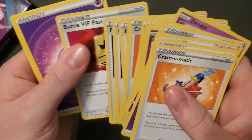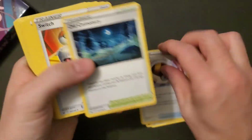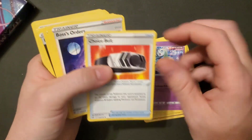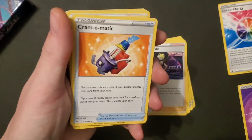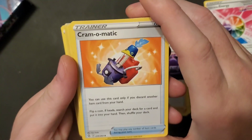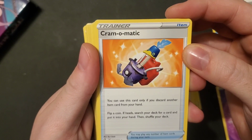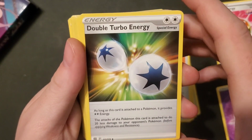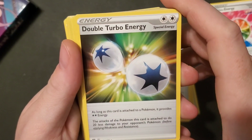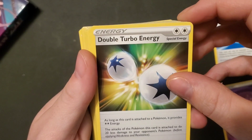They've got a lot of these special energies but not a lot of basic energy. Let me make a pile of all the energy cards. So far there's only two basic Psychic energy — that's not good. Cram-o-matic again. Double Turbo Energy — provides two colorless energy but the attacks of the Pokémon attached do 20 less damage to your opponent. That sucks — kind of lame. Another Elysia Sparkle, another Boss's Orders, so there's gonna be a lot of duplicate cards in here.